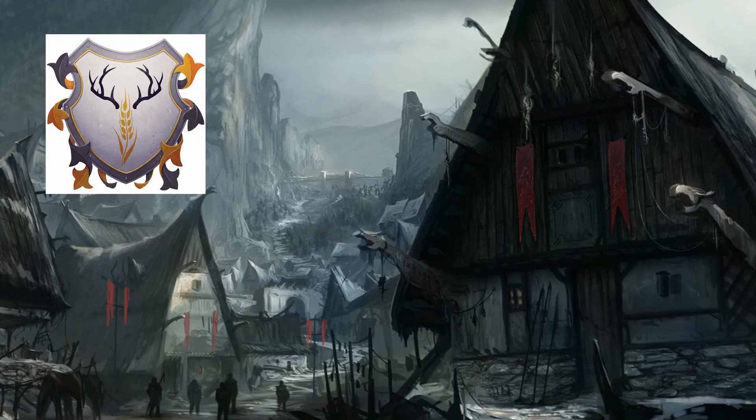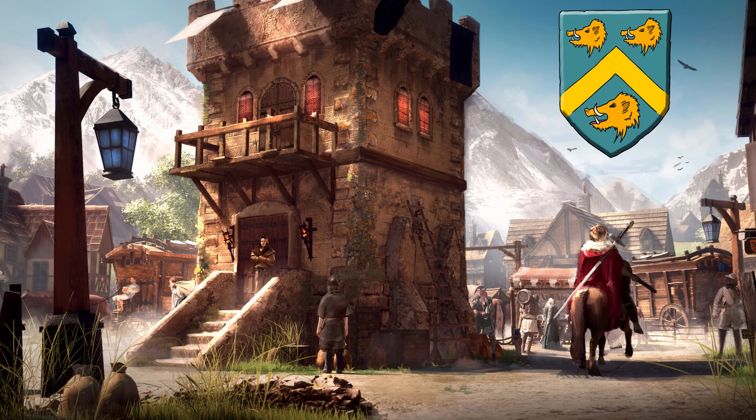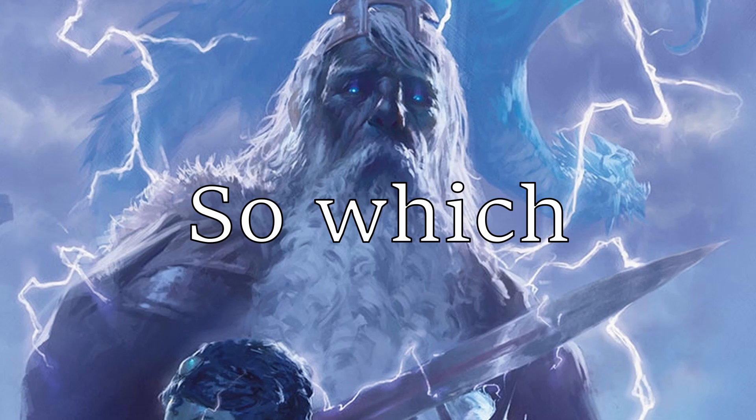A settlement in the north comes under giant attack, and you decide which location to use: Bryn Shander, a walled town in the heart of the Icewind Dale; Goldenfields, a fortified farming settlement in Abbey northeast of Waterdeep; or Tribor, a frontier town and caravan rest stop in the Desireen Valley. So which town should I pick?